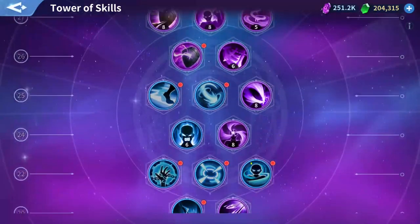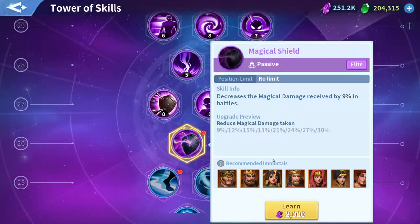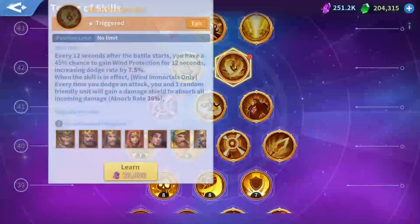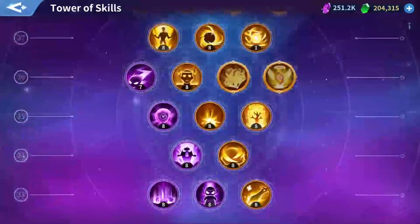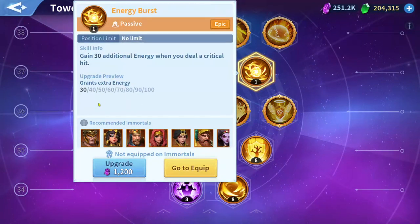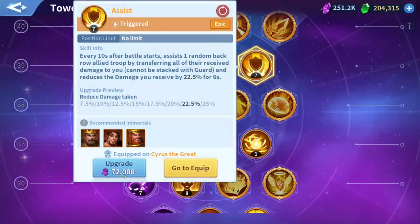From the Tower of Knowledge, you can unlock skills using soul crystals — the cost depends on the rarity. Starting from green, elite, purple, and epic, each rarity has its cost. For example, an epic skill costs only 2,000 soul crystals just to unlock it. Then to level it up, the cost keeps increasing from level 1 all the way to level 8, so it requires tons of soul crystals.